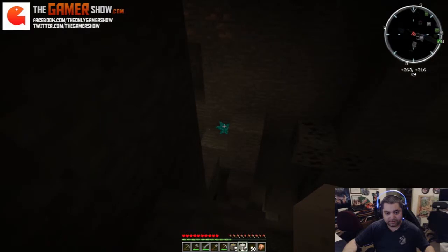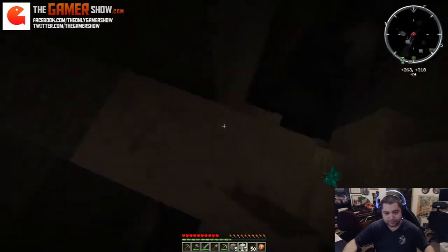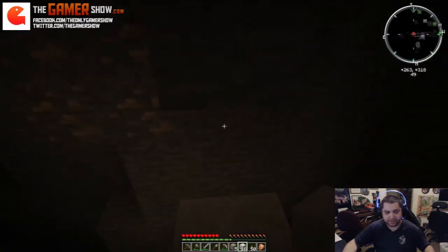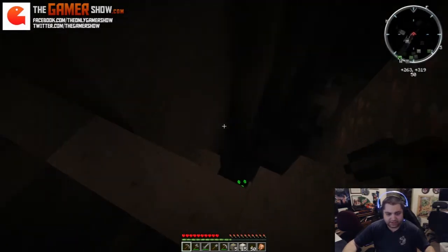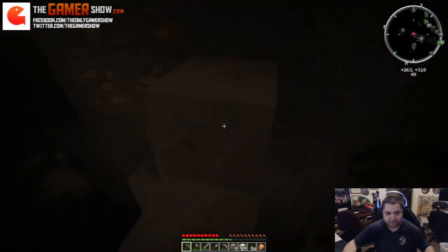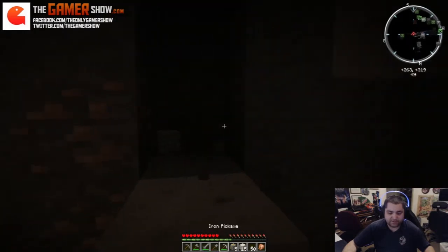Marble. Everybody likes marble. And if you are new to Minecraft and you are taking a look at the video, what I'm doing now — it's not really an advanced move, but if you're really new, it is. You can fall off these ledges, so you just hold down Shift and it keeps you from actually falling off. If you're not holding Shift, you go off the edge — that's your own fault.